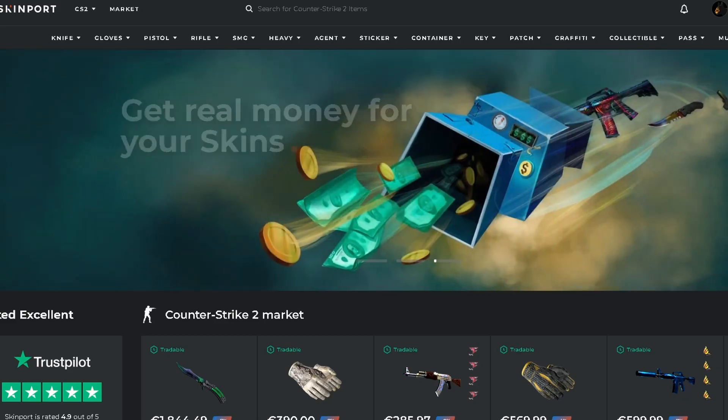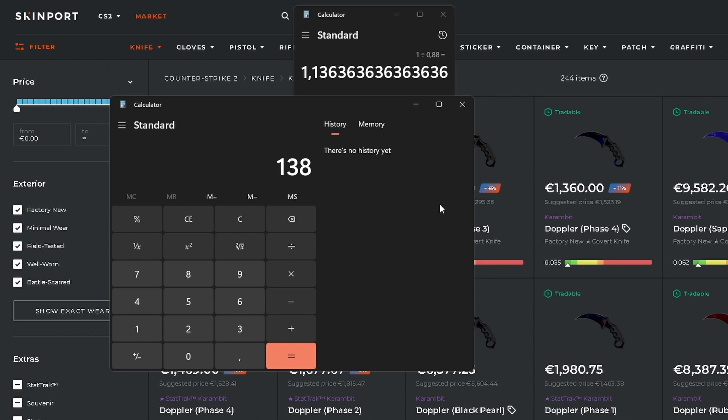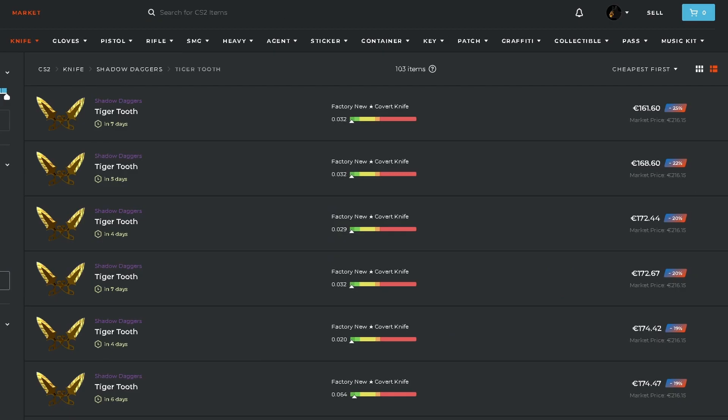Next we have Skimport, which has a static fee of 12% and the only withdrawal method is through bank transfer, whether daily, weekly, or monthly. To properly value our item on Skimport, we multiply the base value by 1.1364, giving us $156.82 as our BUFF value. The cheapest pair of dodgers costs $161.80, so we can safely list our item for $161 — around $168.